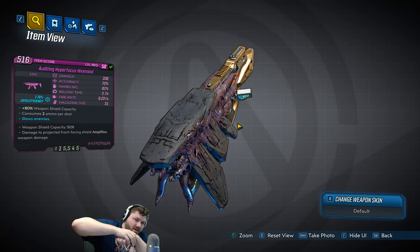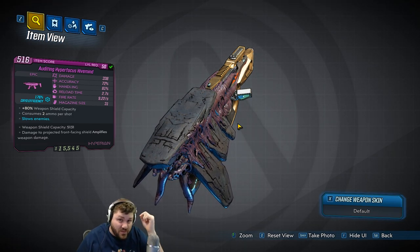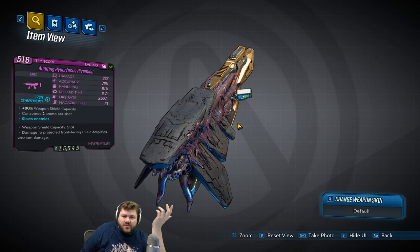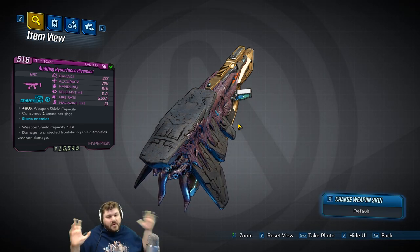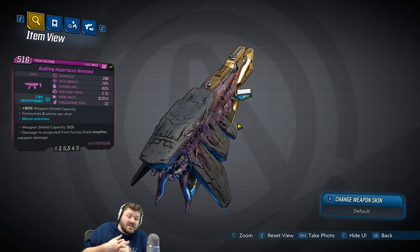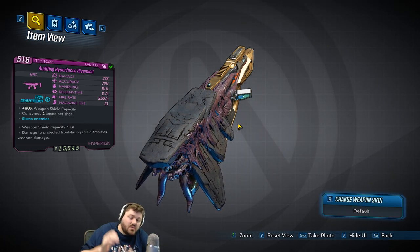Anyway guys, that's the Hive Mind — that's what it does, that's what it's like to use, that's what it looks like. There's Mayhem 3 gameplay linked in the description. As for how to get it, unfortunately all the alien weapons are just open-world drops — you can get them absolutely anywhere. Most of mine I've farmed in the Circles of Slaughter and off the Gun Gun, so good luck if you're looking to get one.